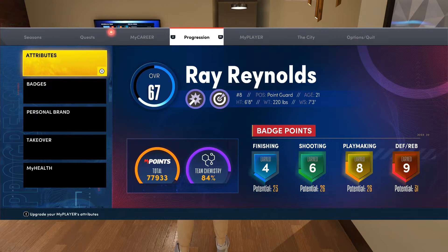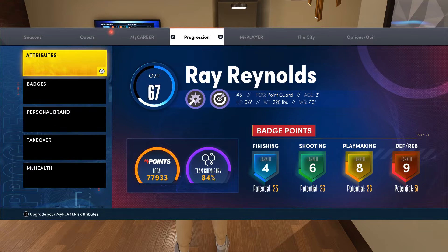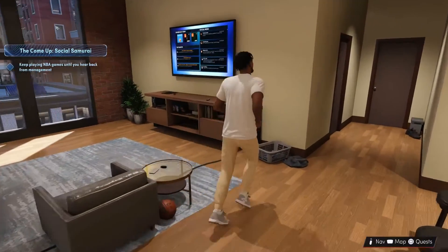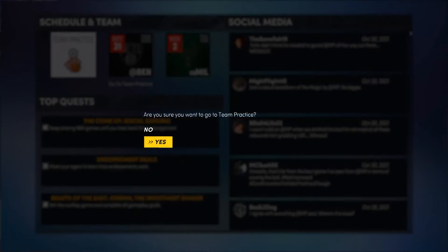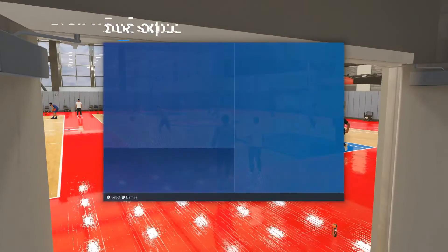I got a Kevin Durant build and a Giannis build. I also work on a 6'9" center build. But anyway, not about that. I'm going to show you the fastest way to get the shooting badges. So you need to go to the practice facility, go to team practice, and we're going to go to shooting.